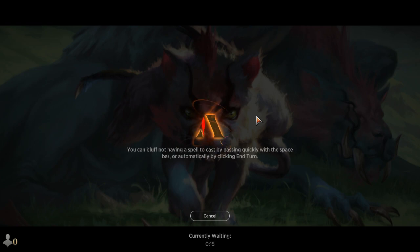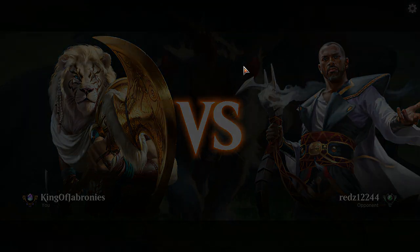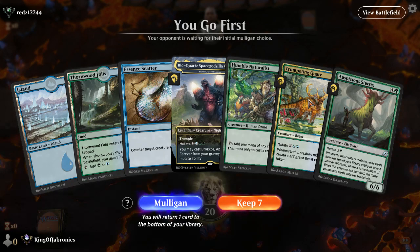Finding the open lane, taking all the powerful payoffs, and getting heavily rewarded — that's what good drafting gets you. The only weakness in our deck might be against flyers but we have removal to answer them. Flame Spill is probably better overall. We're keeping this opening hand: play an Island, play Humble Naturalist, maybe play out Trompling Gnar, and if we pick up more lands our Godzilla can eventually mutate and get some value.